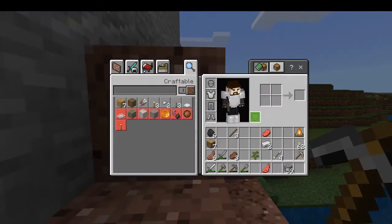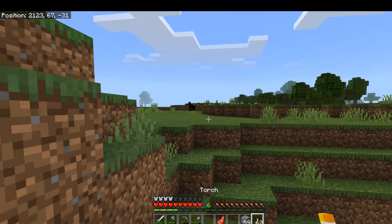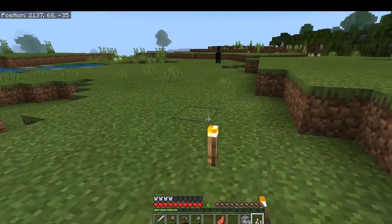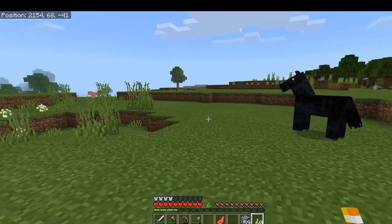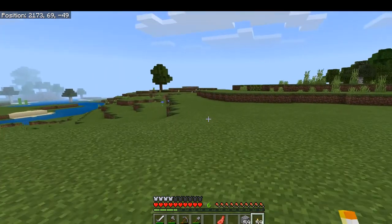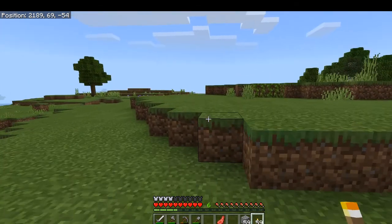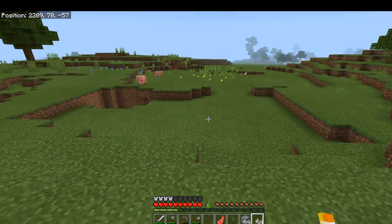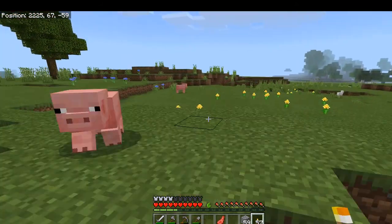The first and easiest thing you can do when you're exploring is, as you're going along, you can leave a torch trail. All this involves is as you're walking along, just pop a torch down, go a little further, pop a torch down. This serves two purposes: for one, you're going to light up the area, which will help prevent mobs from spawning, but the other thing is you're also going to show where you've been. So as you're walking along, if you see a torch, you know you've been there before.